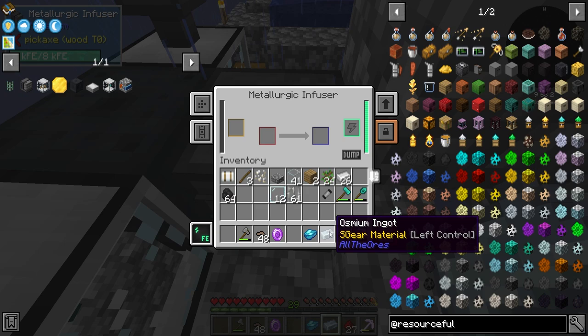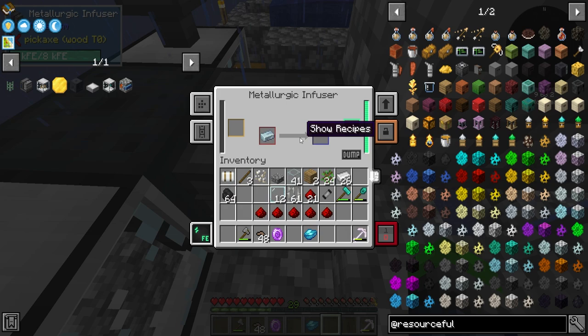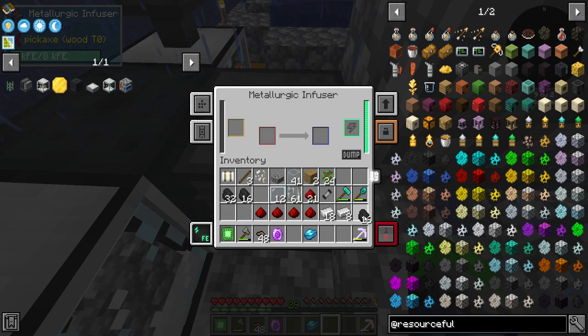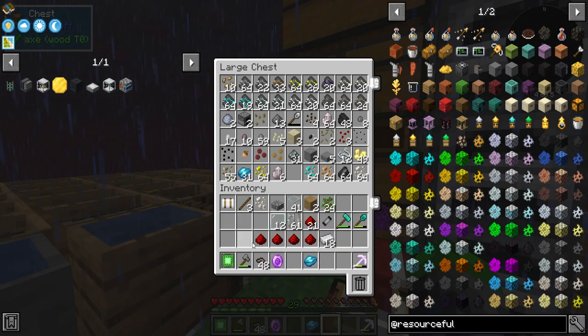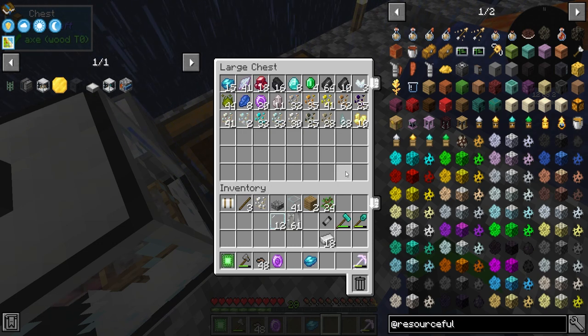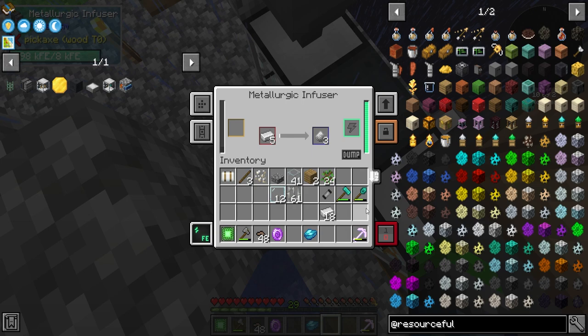We just need two redstone for the enriched osmium, no problem. We'll do eight of them — sixteen coal in there, and it only uses one coal per operation. After the enriched iron is done, we put them through again and they'll process into steel dust, then smelt up into steel. We're getting osmium — very cool!